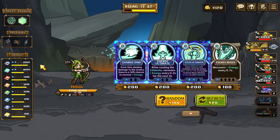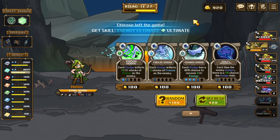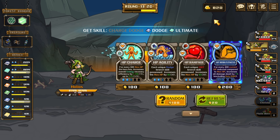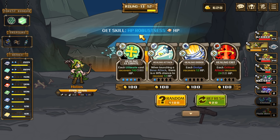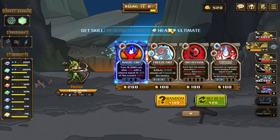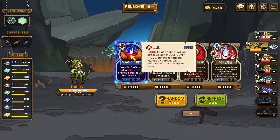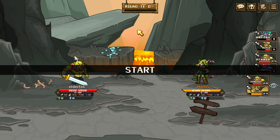I bumped up my dodge recovery and ultimate. Every time I dodge gives me more ultimate — I definitely want to get my ultimate up. I don't think I do — oh yeah, my magic damage also crit right there for my ultimate. I do magic damage with the ultimate.